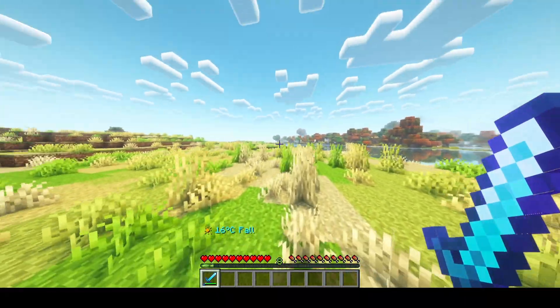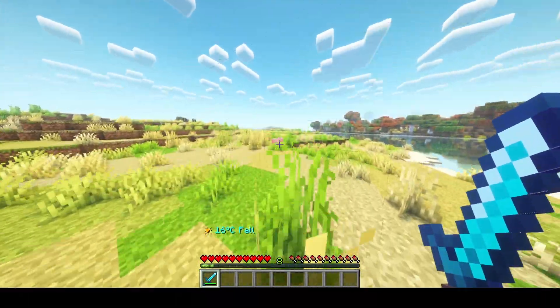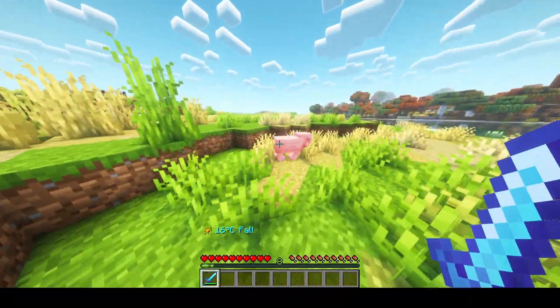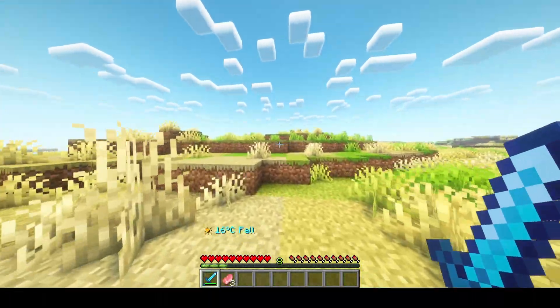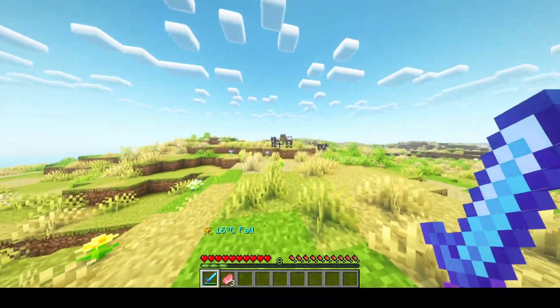This next enchantment attracts the mobs you hit towards you, which is really cool at night when fighting zombies. It's based on chances and cooldowns, which are configurable in-game. Every enchantment is configurable — you're able to create your own enchantments and edit default ones.